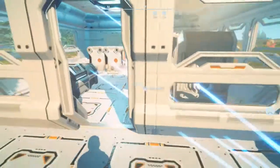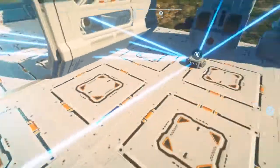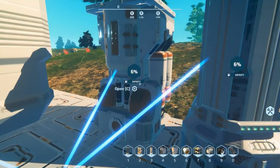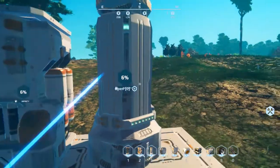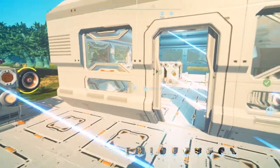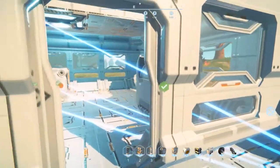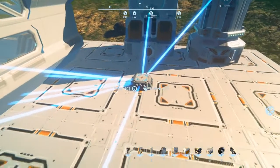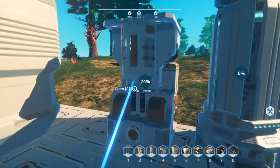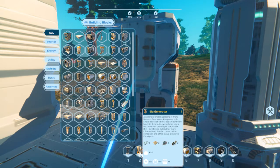You can connect the switchboard to these two generators, as you can see, and then connect the printers, the stasis chamber, food and drink machine, lights, and anything else you may have. I am in creative mode so it's showing infinity on generators right now, but the percentage displayed is the overall consumption of its max capacity.